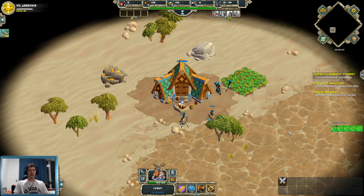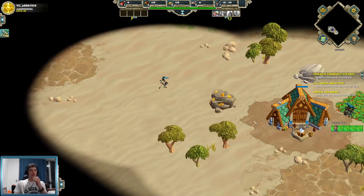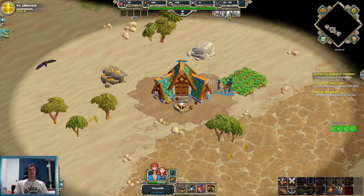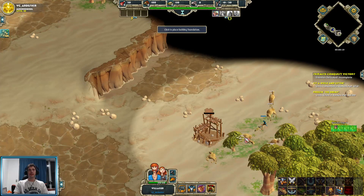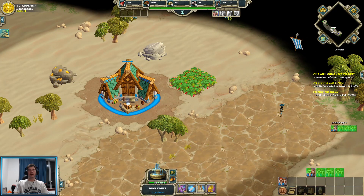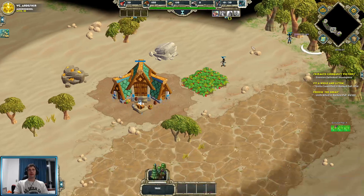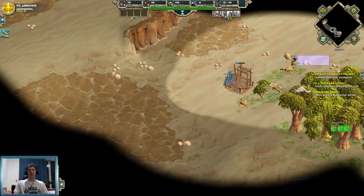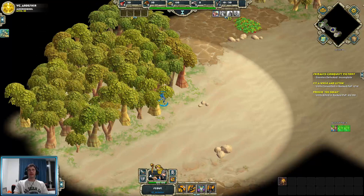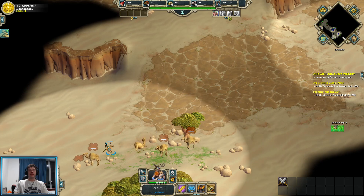Hi guys, welcome to my little guide video for Bandit Canyon, the annoying map where you start on the hill and so does your opponent. It's a strange map, and one where weird proxies are pretty viable if your opponent is going to try and play as greedy as I am here today, with a low ground hunt commitment early on — but at the same time it can put you ahead slightly in terms of greed.